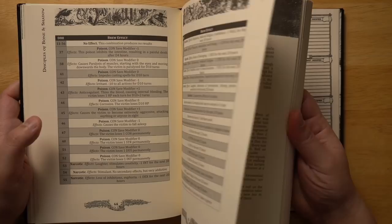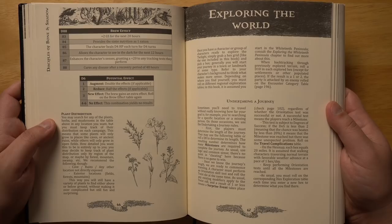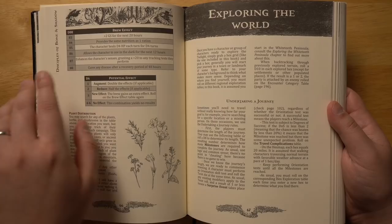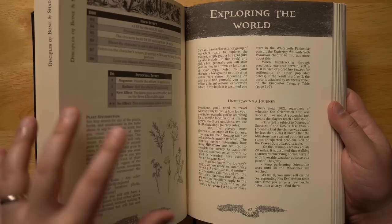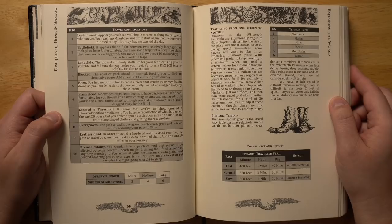There are some possible potion effects like poison, narcotics, or increasing ability scores — all sorts of fun things. When exploring the world, you are going to use a hex map to move around and fill things in as you go. One thing that was a little bit confusing is that some rules for exploring the world are here, but a lot of the information you need to fill in the world is actually in a different section in the back where it covers the pre-designed continent. There are a number of good random tables here to use — travel complications, with a D10 of those: landslides, battlefields, overgrowth, restless dead.